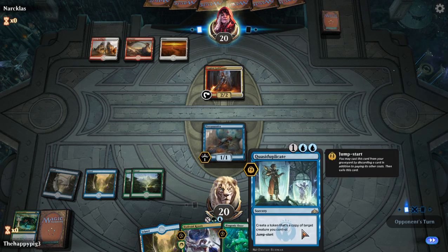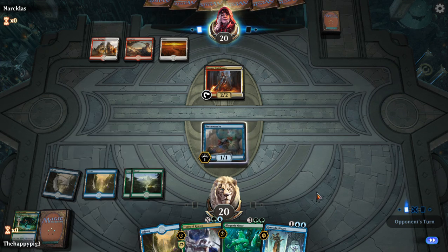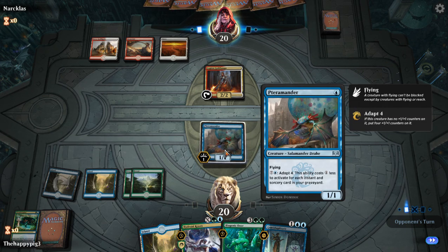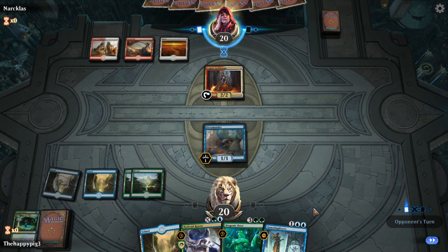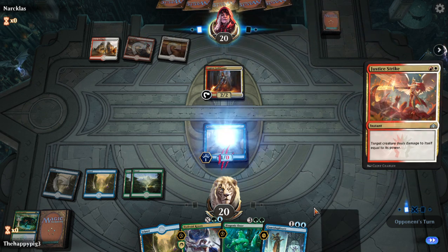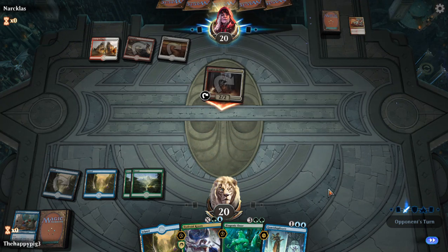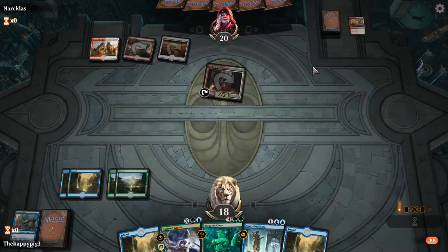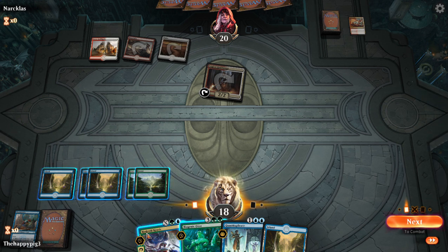I was thinking if I quasi-duplicated, next turn play land — that would be five lands — and then two instants and sorceries in the graveyard, which meant we could proliferate, essentially for five mana. That would have been decent, but no dramas. He's going to regret that, I think, with the other things we have to play. I'm going to make a 3/3 Hydra Crisis, draw a card, gain a life — or actually just play Biogenic Ooze.